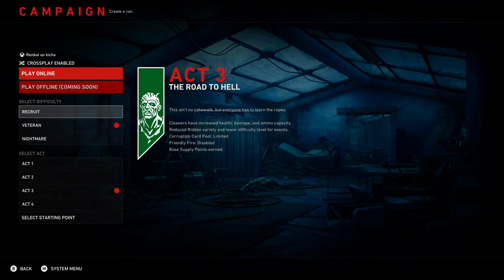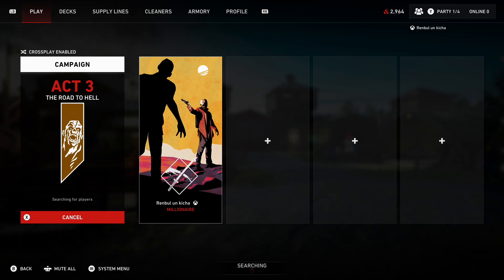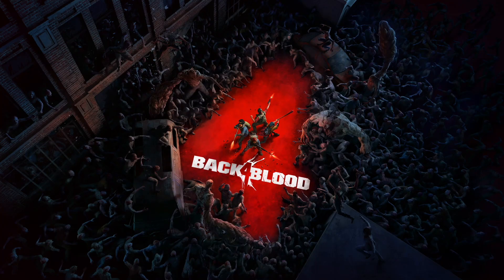For the best supply farming method right now, we have only one mission which is unbeaten: Road to Hell at Act 3. It's a really handy mission, especially because it's a checkpoint on veteran difficulty, and in about 3 minutes you will be able to get 80 supply points. I have a full run in this video to showcase how easy it is, and you can copy my deck.